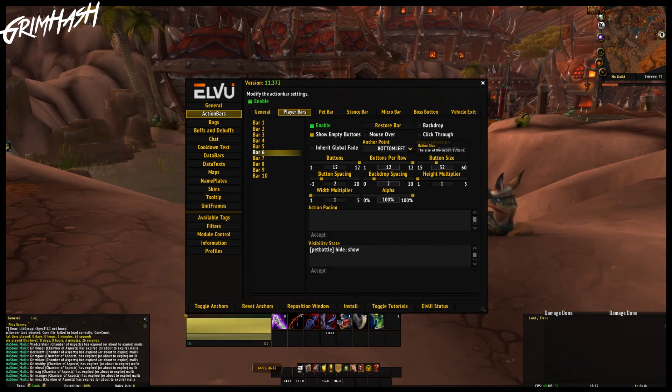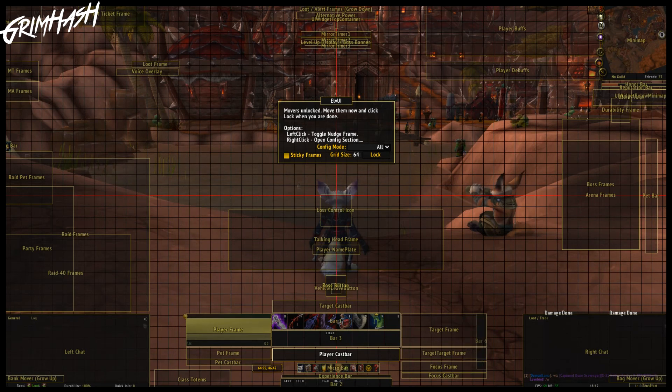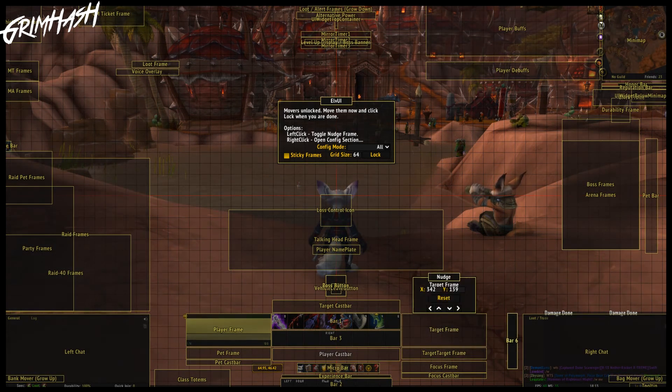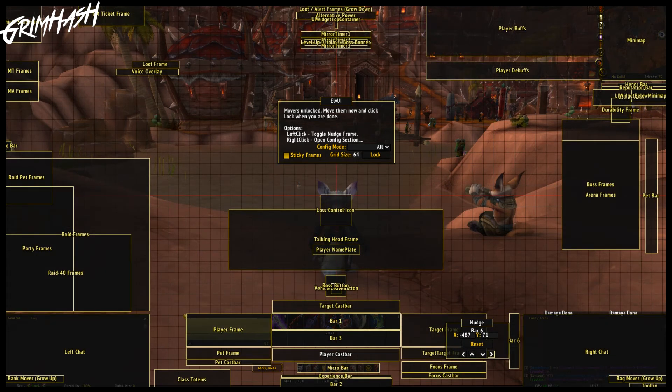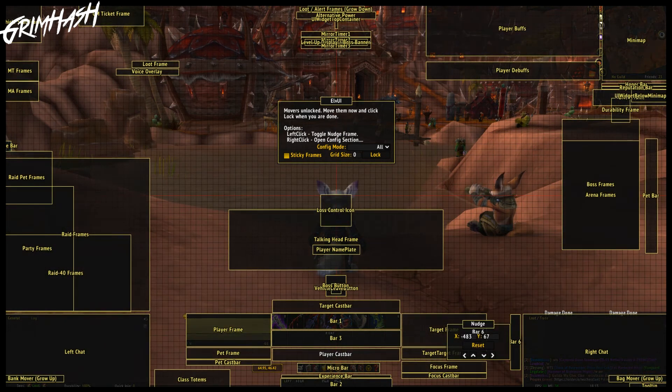But now let's create another bar - let's make it a five-button vertical. We're going to head back into our toggle anchor, and for this we're going to change the grid size just a little bit to make it more precise. We're going to move it roughly to where we want it first of all, then again we're just going to click on it, go into nudge mode, and line it up with the grid. And that is all there is to the anchor tool - that is all there is. It's just the tool to line up how you want your UI to look. It simply looks overwhelming when you first open it, because there are so many boxes and so many things that you're just terrified you're going to move stuff and mess it up. Really, you're not. There's nothing in the anchor tool that you're going to suddenly break.